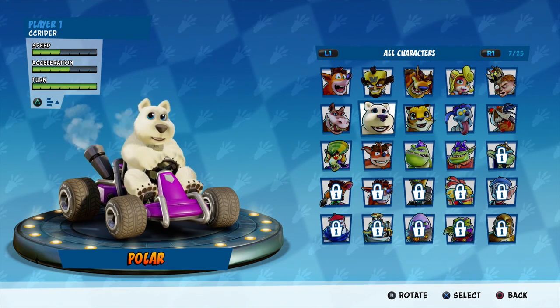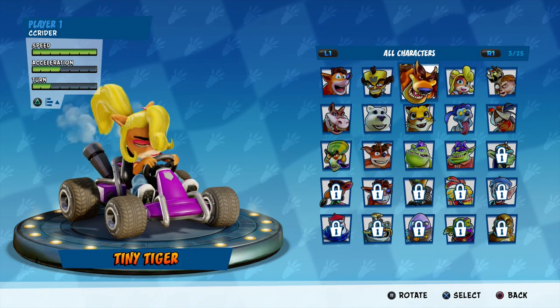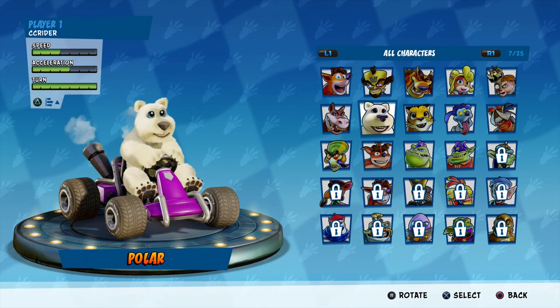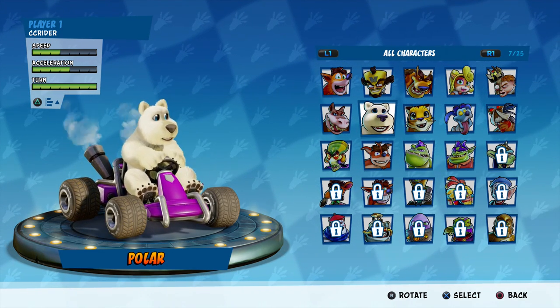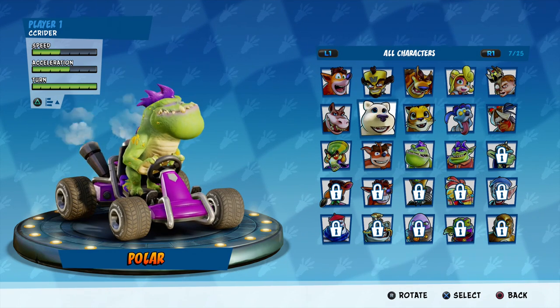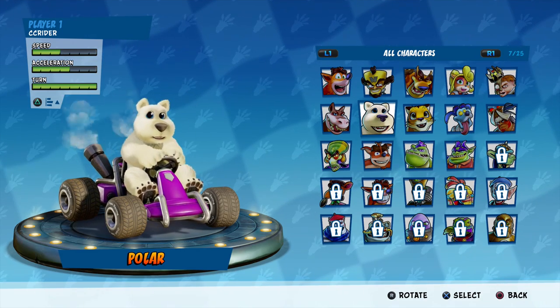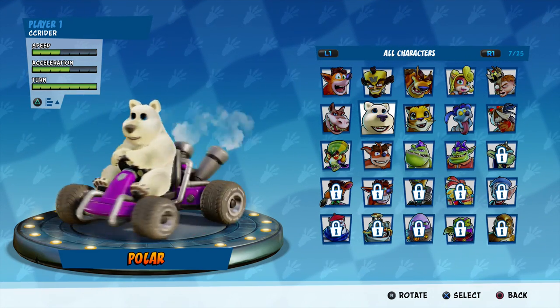Pura has some different stats from Coco. Coco's high on acceleration, while Pura's a little bit more solid on turns. Actually, Polar and Pura have the same stats, so we're going to be doing Polar for today's episode. Because it's frozen, it's Glacier Park — you gotta try out the cold characters, right?